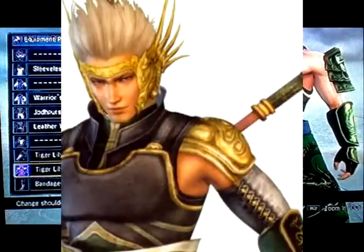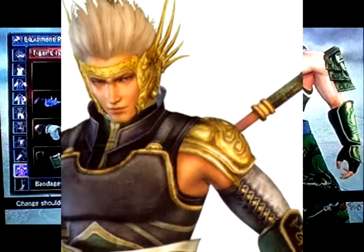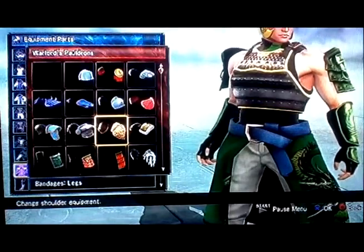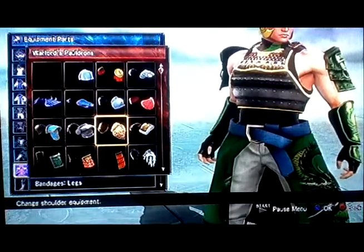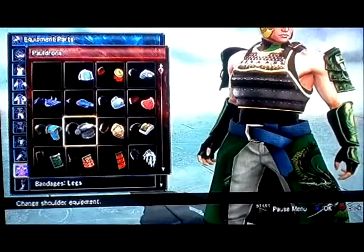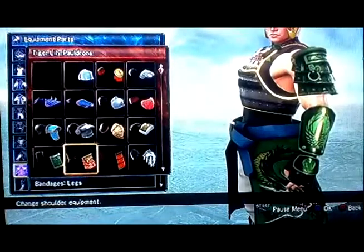He's got what looks like a thin, real thin piece of gold metal for his shoulders. I don't really have anything small and round for that — the warlord patterns would work if they were small, but they're too big. So instead I just gave him the same tiger lily pauldrons.